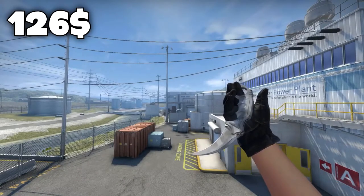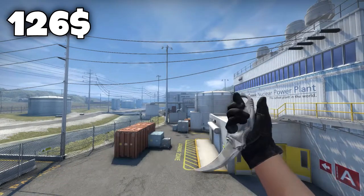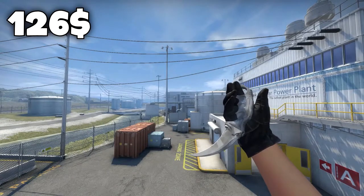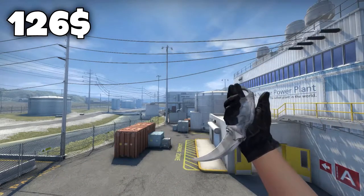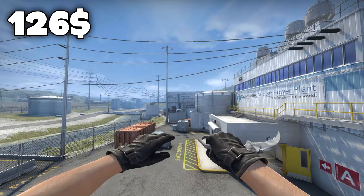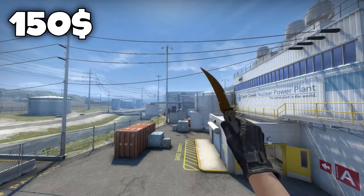So that was the $100 list, let's get on to the $150 list. On the 5th place I've got the Karambit Urban Mask in field tested condition for $126. The reason why I chose this is because I like the Karambit but I don't really like the skins on it for this price range, so I had to go with the Urban Mask. It actually looks a little bit more like a vanilla and has a kind of bright skin. For this price range and this knife you can't really complain.